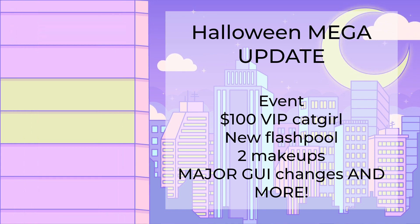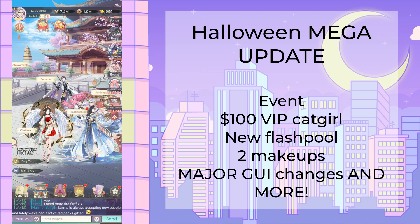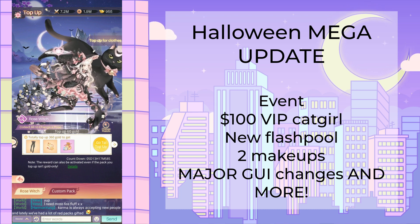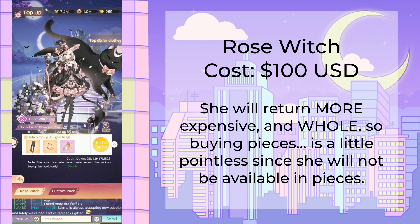I hope you all understand. Let's go ahead and get into what we have this week. As usual, we're going to start with our VIP suit. This week she is a $100 posed suit. Her name is Rose Witch. Let's take a look at her non-posed version.